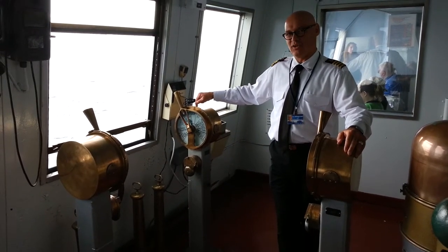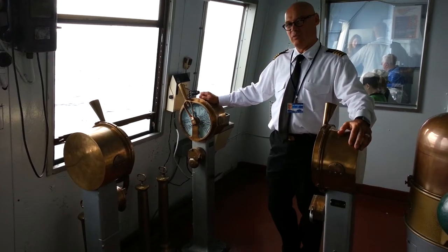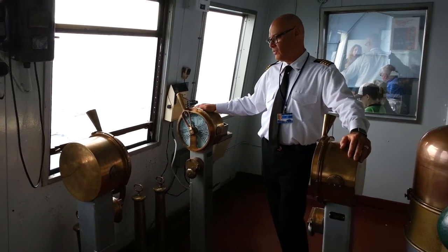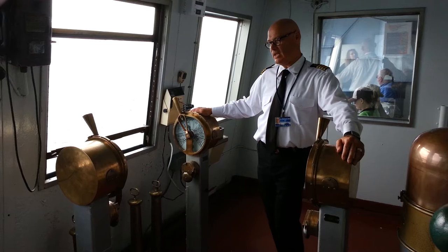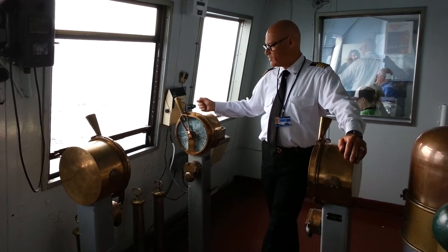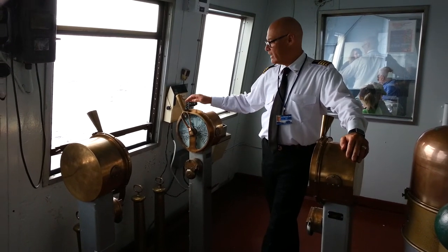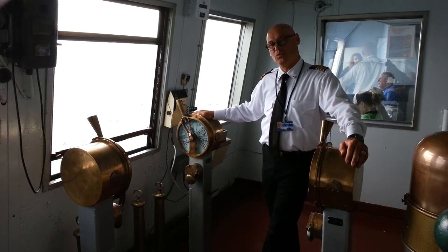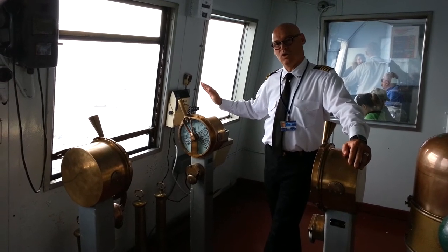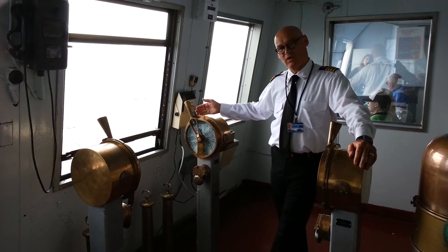These are called an engine order telegram, and all they really are is just a way to communicate with the engine room. There's one here for the port engine and one for the starboard engine. When I bring it to slow ahead, a correlating contraption just like this in the engine room will go to slow ahead. And then when they answer in the engine room, it will ring a bell here as well.